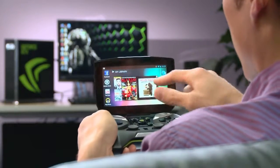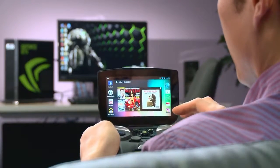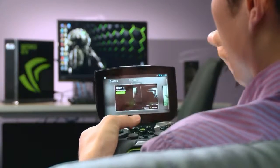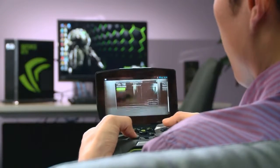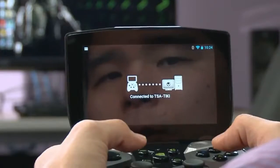I'm just going to open up Project Shield right here and we're going to go right to the home screen. This is Android Jelly Bean, the latest version of Android, and let's fire up the Shield app. I'm going to hit that center button right there and because we're playing a PC game, I'm going to want to go to my PC connection tab. Let's see what's available — there's my GeForce enabled Falcon Tiki PC.